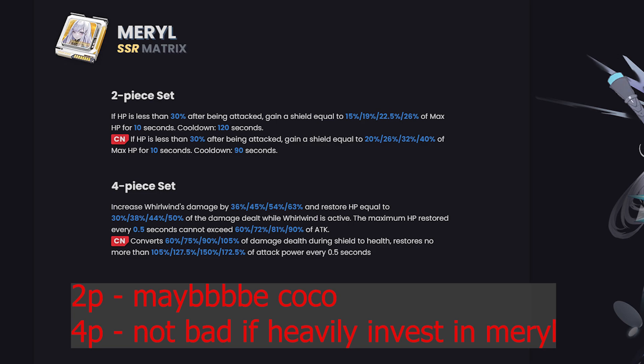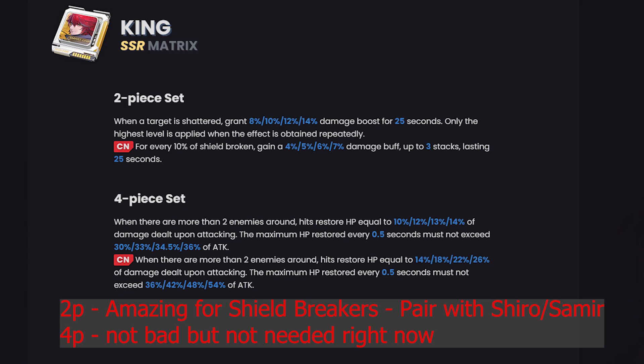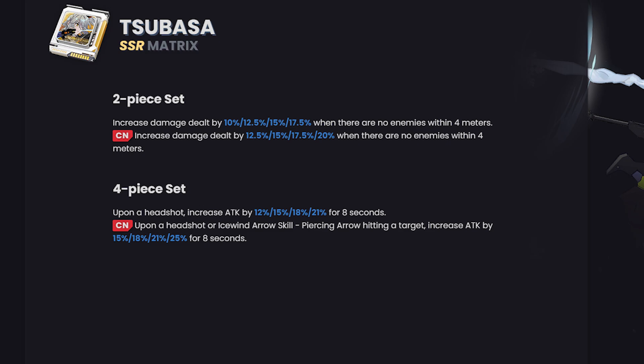Meryl's two-piece can go on Coco or Zero, but that's really about it, so I would not go out of my way to farm her SSR matrix. A matrix that is actually good is King's. His two-piece: when the target is shattered, the wielder gets additional damage. I'm not a big fan of the four-piece here, but I'm a huge fan of that two-piece. Getting multiple sets for someone like Meryl, King, Shiro, or anyone who can do good shield shattering is a great two-piece. I'd stack this with Shiro's two-piece especially, or pair it with Samir.